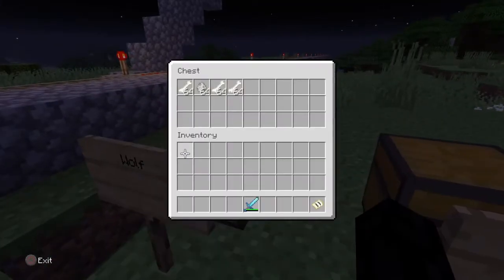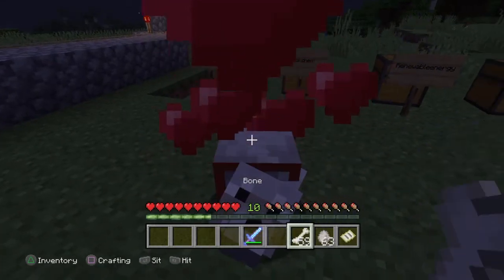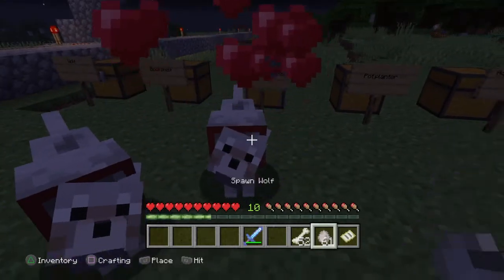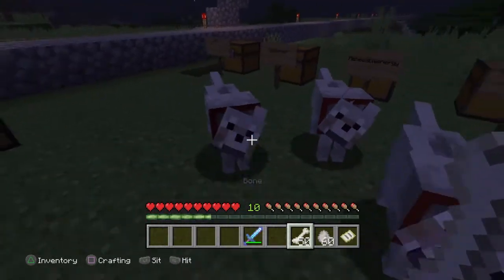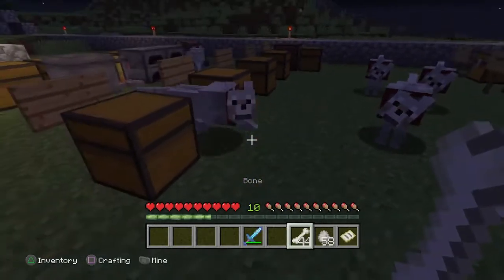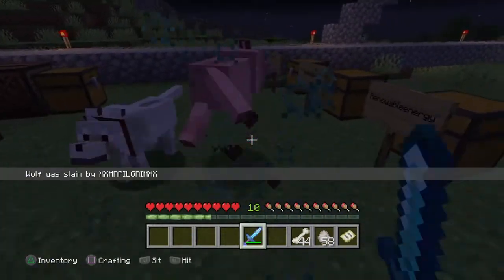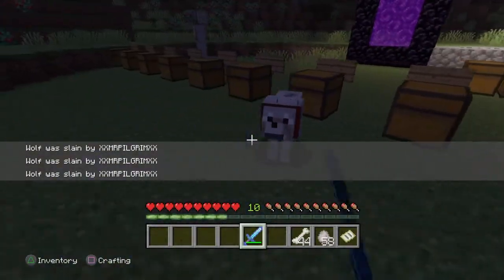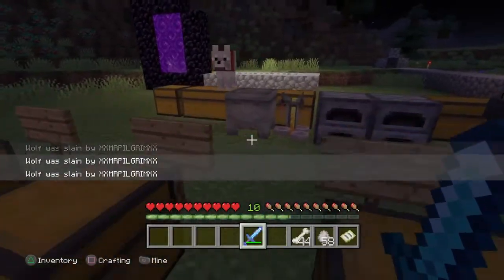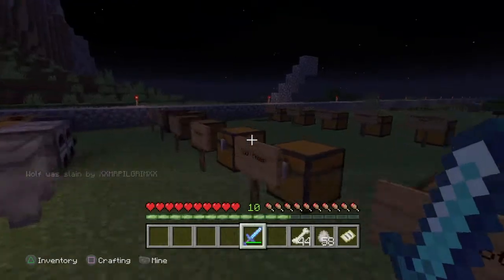Over here we have some wolves. Spawn a wolf and feed it bones until you get the heart symbol. Sometimes you'll get super lucky, sometimes you'll have to go through a few, but you need to do this five times. We've already got three — on the fifth one, boom, you'll be done. Afterwards you can just clean house. Sorry little guys, I love you all, I promise.